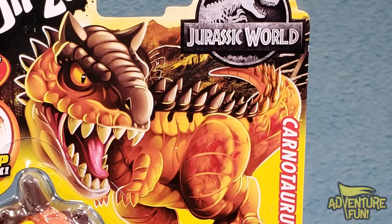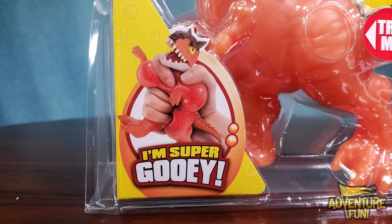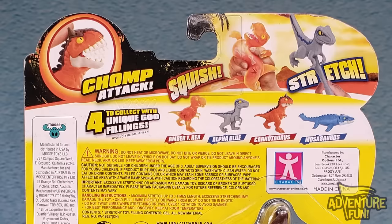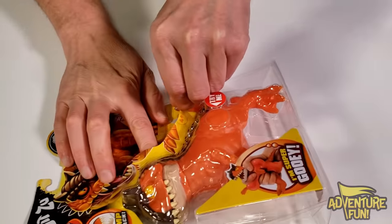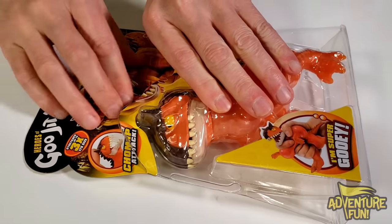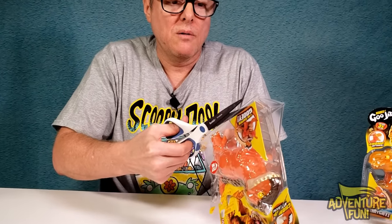So we got a Carnotaurus — you can see it's got the horns like a minotaur, which I think is why they call it that. It's got the chomp attack too, which looks super cool, but the blurring kind of makes it look like they're pulling dentures out of it. This Carnotaurus is super gooey, with the chomp attack and squish and stretch on the back. Let's go ahead and open it up.